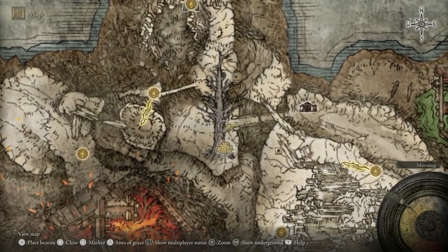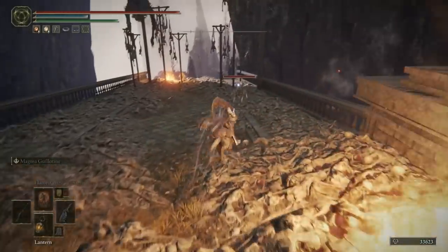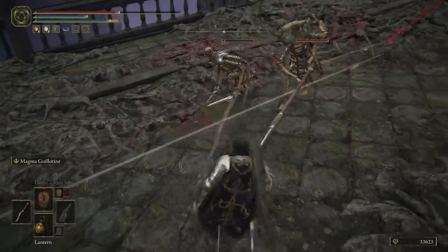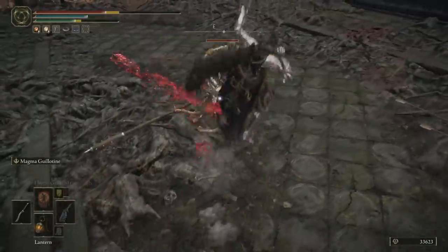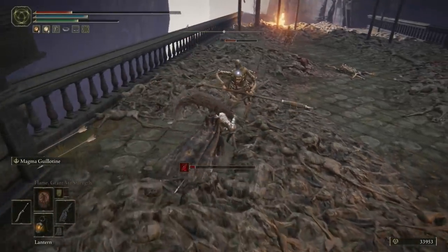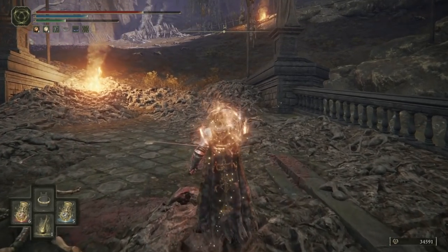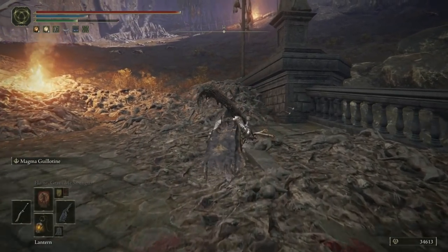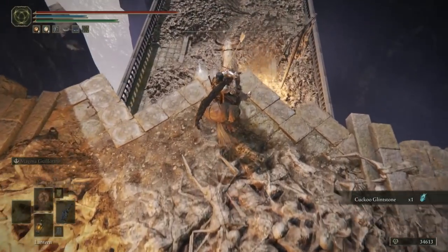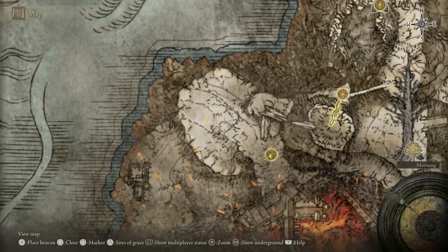With that little rant out of the way, let me just show you exactly where I am. We started off at the Road of Iniquity Grace site that we ended the previous video at, and we've just come north and then east to take out these two bosses. As we head further east onto this bridge to take out the marionettes and grab the loot, I really hope I didn't offend anyone. Genuinely, the only point I'm trying to portray is that this game is fantastic, the community is fantastic, and if anyone is being elitist or upsetting you, just ignore them. Don't let it infect your enjoyment of the game at all.